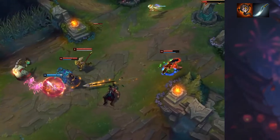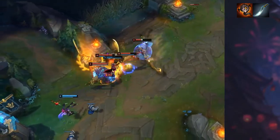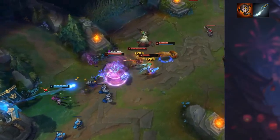Nidalee's W is Bushwhack. You can place down a trap in an area which lasts for 2 minutes and grants vision in the area. When an enemy steps on it, it will deal magic damage over 4 seconds.